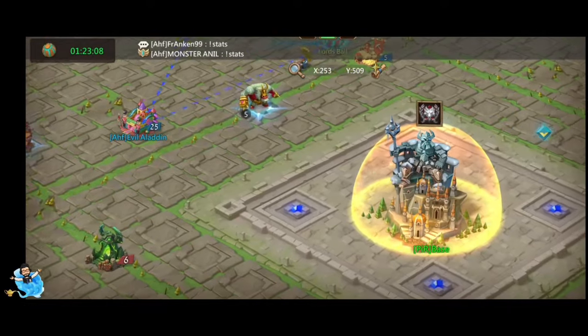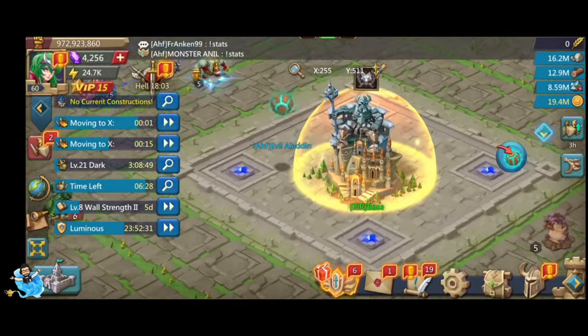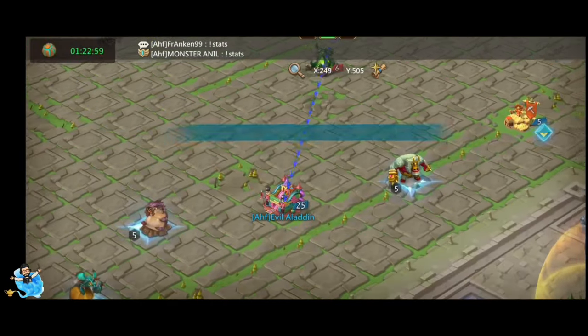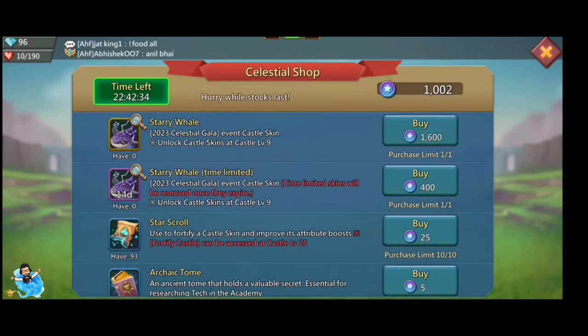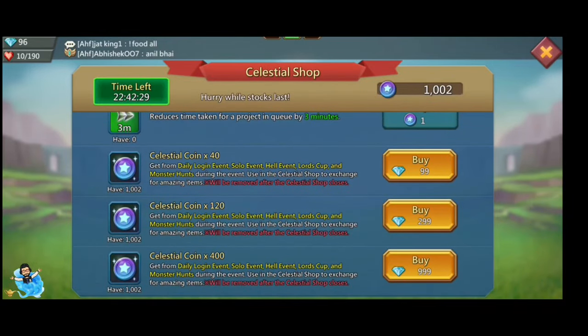The castle skin is a long-term investment you can do for your castle and you can get a lot of boosts when you are doing star upgrades. I also played the Lord's Cup — played football — for the celestial coins so I could get that extra coin and save money. Finally, I got a thousand celestial coins in 10 days.